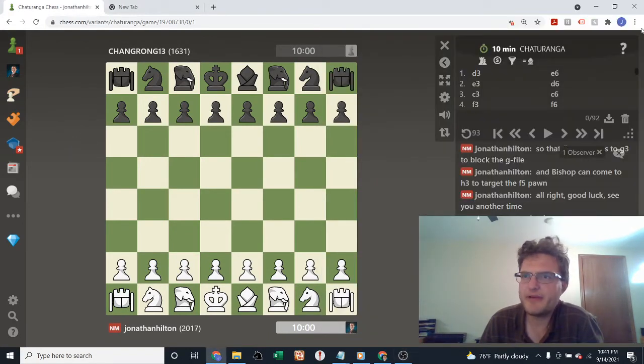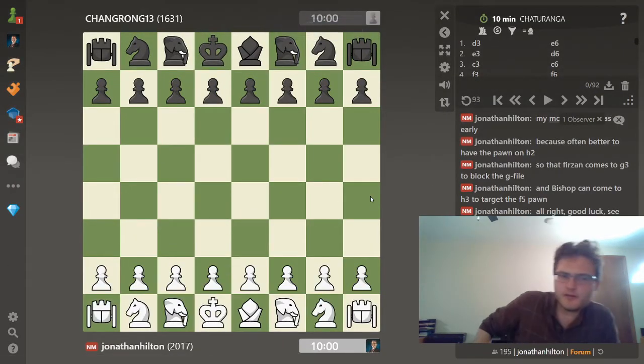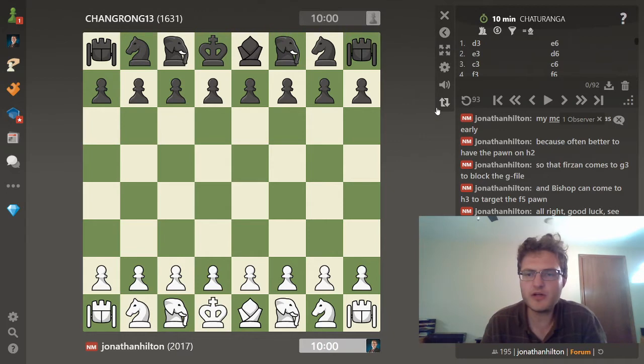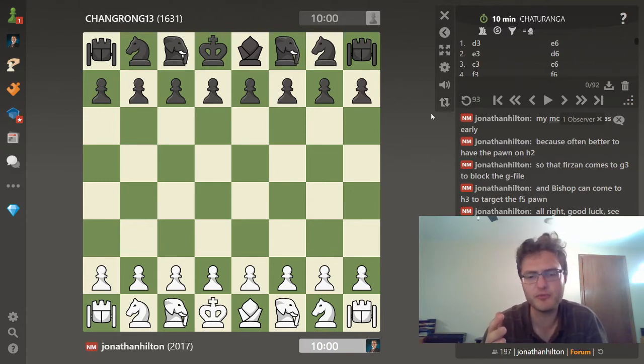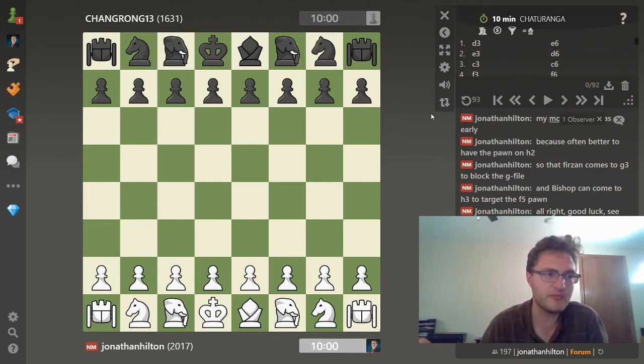All right everybody, we're back with just one more game here in the double mooshana. The main point of this game is to make the point that in my game that I showed with record, when black left the pawn on c5 and did not react to my b4 break, the wrong approach was for me to go in and play b4-b5, allowing black's knight to come into the a5 square. This is an opportunity I had to correct this in my play.